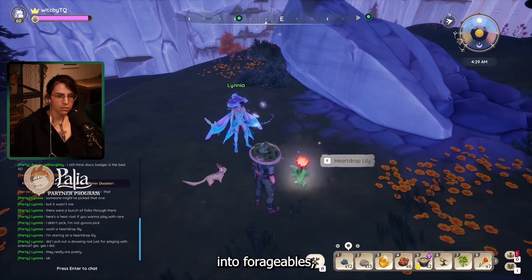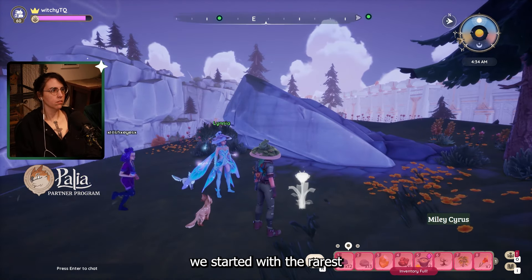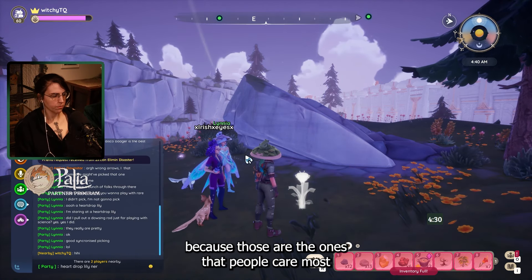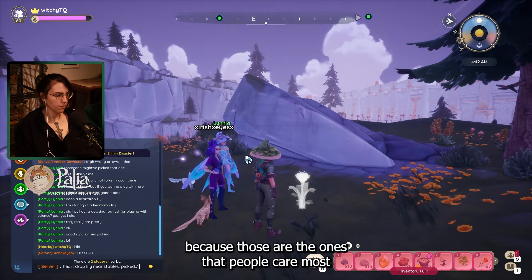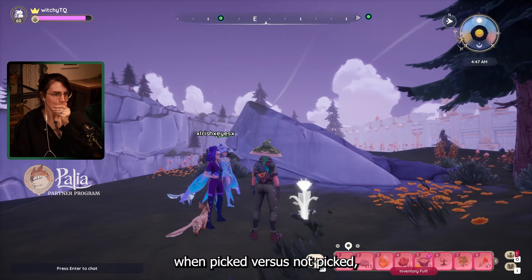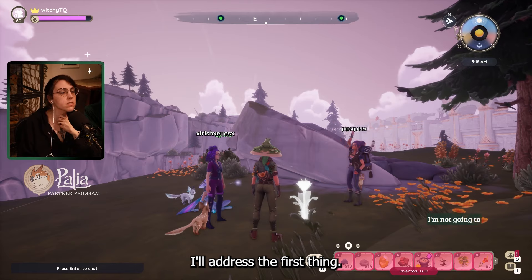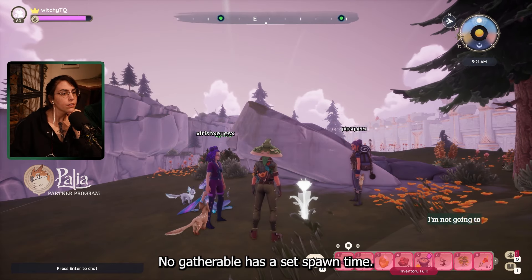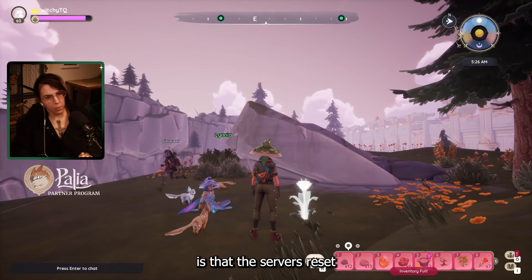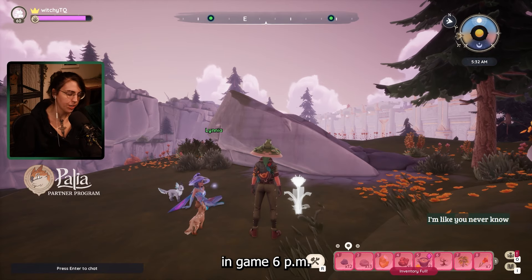When we started our research into forageables, specifically the gatherable items, we started with the rarest, which included the epic items like heart drop lilies and dari cloves, because those are the ones people care most about — when are they going to despawn, when picked versus not picked, when do they respawn into the world. No gatherable has a set spawn time. One of the biggest rumors is that the servers reset at midnight in-game, or 6am in-game, or 6pm in-game.